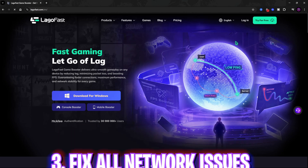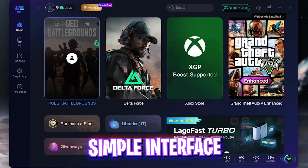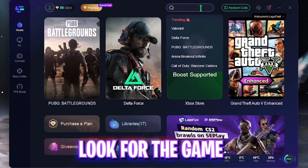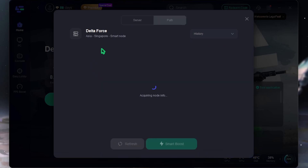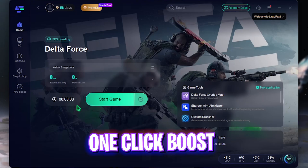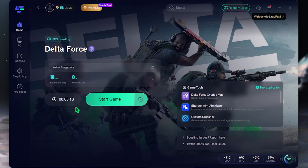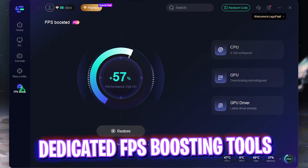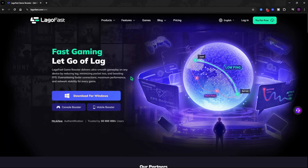Next step is fixing packet loss, ping, and network issues using Lago Fast — there's a free download link in the description below. Once you open the application, search for Delta Force and select it, then select the nearest region to you. Choose the server with the lowest ping and click One Click Boost — this connects your PC straight to the game servers, fixing packet loss and input latency. Lago Fast also has an FPS Boost section offering CPU and GPU optimization that you can simply flip on.